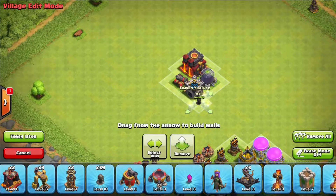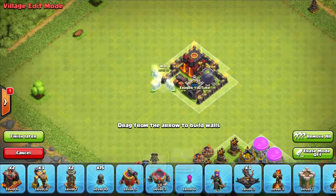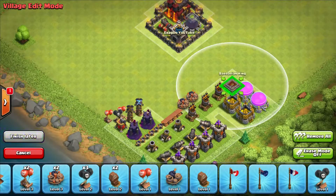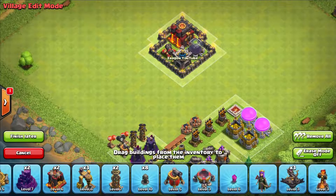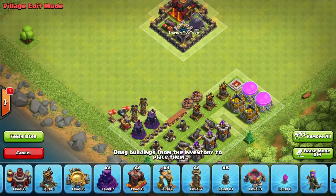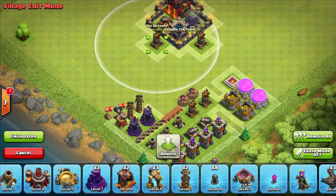So I've got a Cannon, a Town Hall, a Clan Castle, and the Dark Elixir Storage all centered in. I'm putting the Dark Elixir Storage in the middle because I know that at Town Hall 7 it is really difficult to get Dark Elixir. I also forgot to put the Barbarian King, so here he is. Mass Dragon attacks at Town Hall 7 are extremely overpowered — hence why they've introduced the 3rd Air Defense at Town Hall 7. So I'm going to try to counter that and make this an Anti-Mass Dragon base.